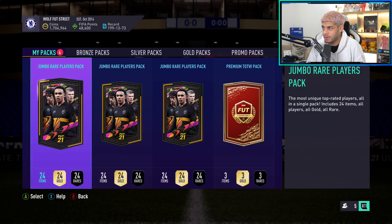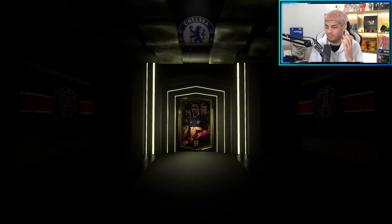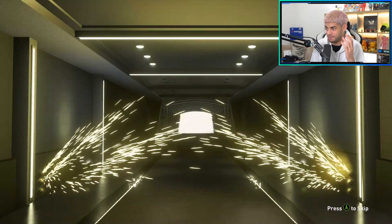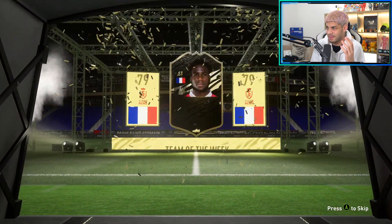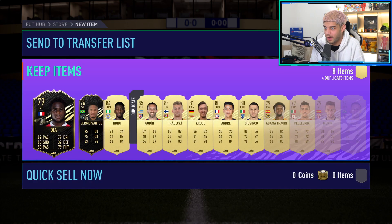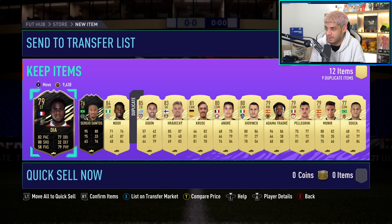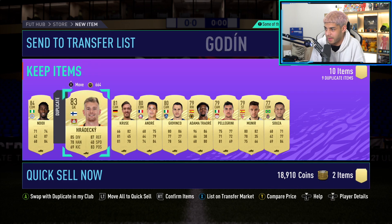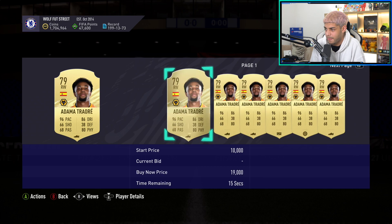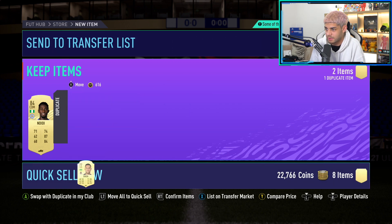Let's go to the store. We've got two more 50K packs to open before we get onto the 100K packs. Can we pull something decent? Can we get one of these Rule Breakers? Another board - it's an inform! French striker - Stadia Renz Dia, 79-rated Dia. Oh dear. He's actually probably going to be a quick sell. But wait - we get two informs: Ndidi and Godin! That's a sick pack! Ndidi doesn't sell though, so he's quick selling. We'll keep Godin and put him up. Does Adama Traore sell? I'm going to look into Adama Traore because he's so meta.